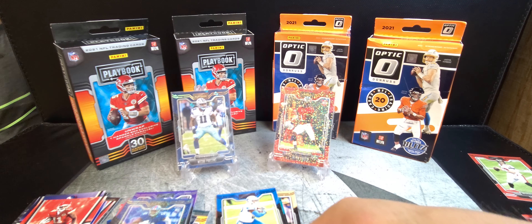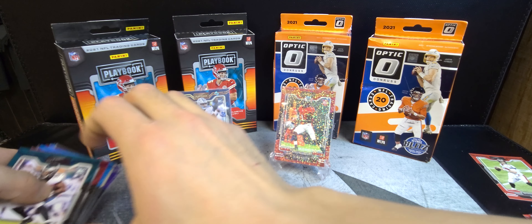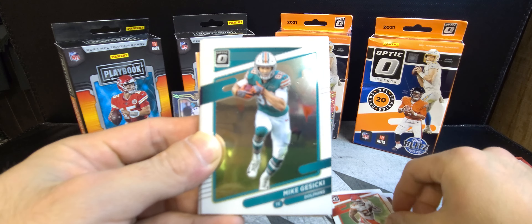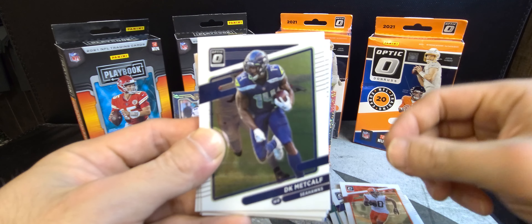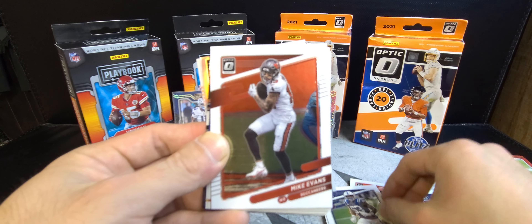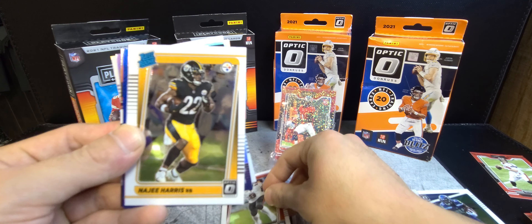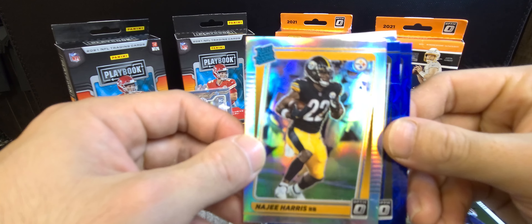Tom Brady, purple all lined up with rookie cards and inserts. First off we have Michael Gallup, Jimmy Graham, Clyde Edwards-Helaire, Mike Gesicki, Blake Martinez, Jarvis Landry, DK Metcalf — brother's a big fan of DK — Mike Davis, Darius Leonard, Mike Evans. First rookies: Jarrett Patterson running back, Drew Tryon, and Najee Harris. We get Najee in the silver — back to back Najee right there.